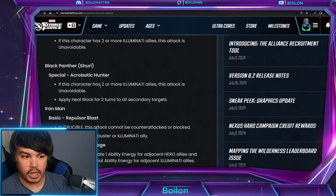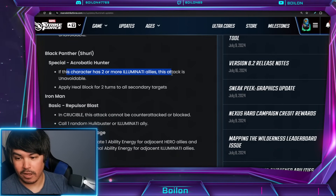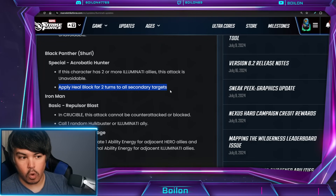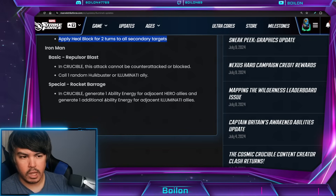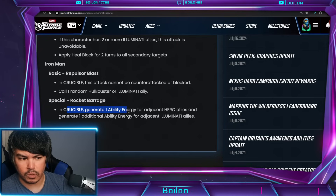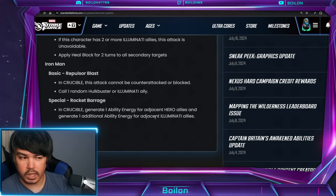Black Panther Shuri's special — if this character has two or more Illuminati allies, this attack is unavoidable. That is good. Unavoidable stuff is always great. Apply heal block for two turns to all secondary targets — I believe it wasn't doing it to secondary targets before, only the primary. And then Iron Man is seeing a little bit of an improvement — cannot be counterattacked or blocked, and this special also generates more energy for adjacent Illuminati allies.